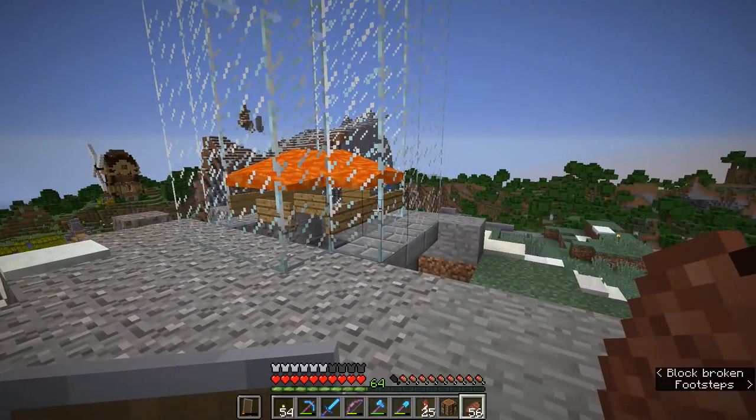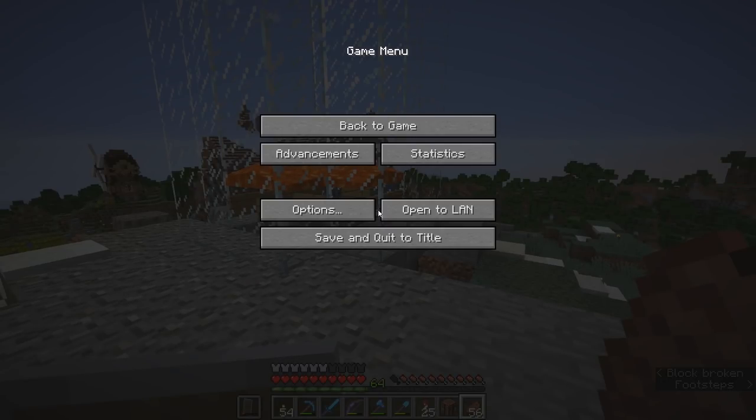The first time after I built this iron farm I said I was going to AFK overnight to see how much iron I got. That didn't work out so great because I accidentally hit escape before I went away and that paused the game. It pauses the game on single player, not on multiplayer obviously, because on multiplayer other people will be on the server. But even though the lava animation is moving in the background, the game is actually paused — no mobs will spawn, no mobs will drop from the sky in the case of this iron farm.